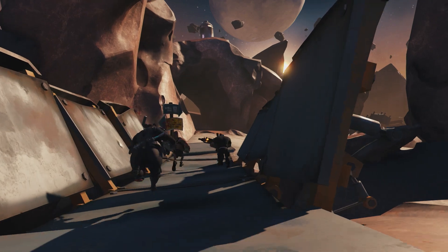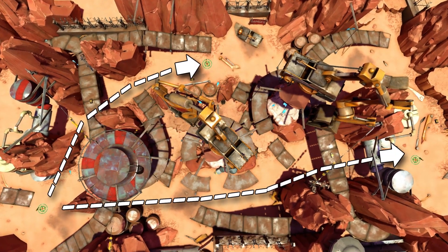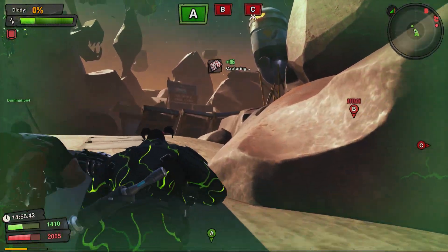In Domination, it's a tactical call whether you want to stick together as a team or split up into smaller groups. You can cover more ground and control points if you split up, but the tradeoff is that sticking together makes taking over a specific point go faster.